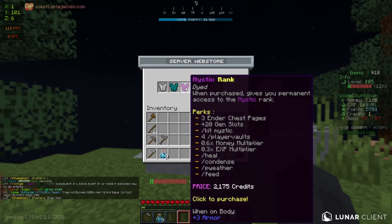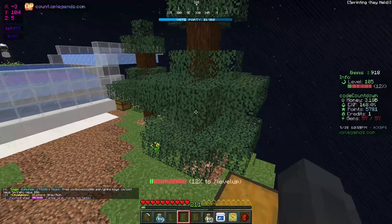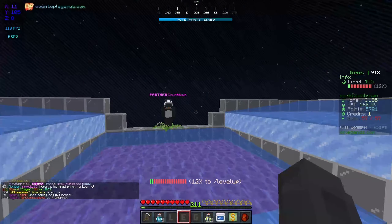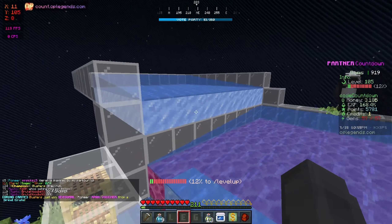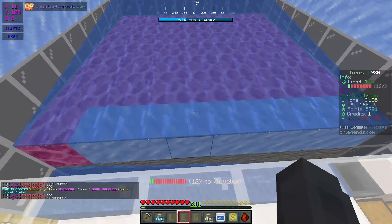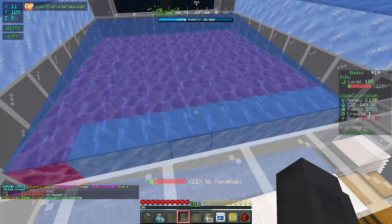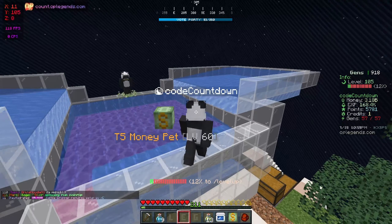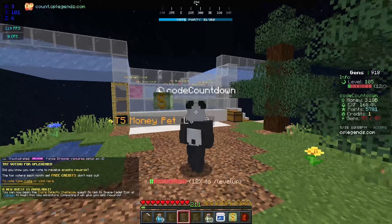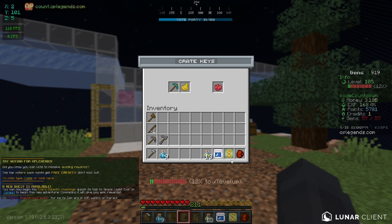Mystic rank gives you an extra 20 gen slots, which means we should be able to place 35 gen slots right here. A lot of you guys mentioned using the alt, so I'm going to do it — it's fully allowed to have another account on the server and I don't see why not. So let's go and open all of these keys.